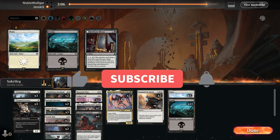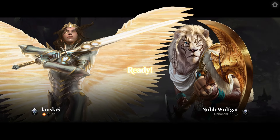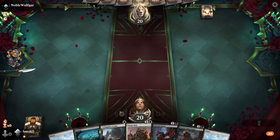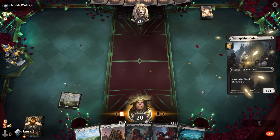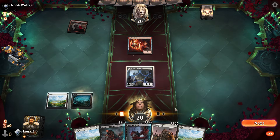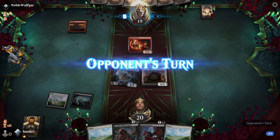We're playing against mono-red again, so maybe we should add Vanquish the Horde — but it's 1-0, let's try to win without wipeout cards. They play Noble Wolf and Goblin Gore. It's even harder being the second player against mono-red. Our options: turn one Chaplain of Alms, turn two Unruly Mob, turn three Morbid Opportunist. They play Mountain Rabbit Battery — but Chaplain of Alms has first strike so they won't attack. Instead we attack for one damage.